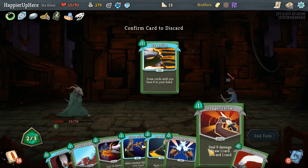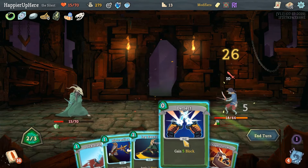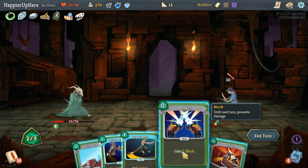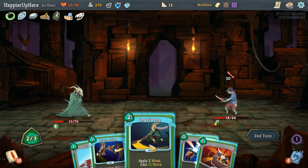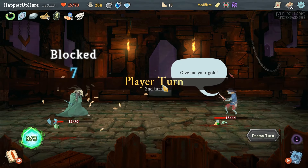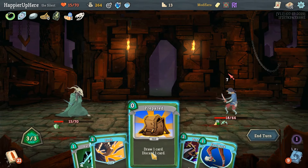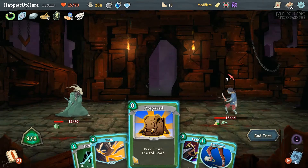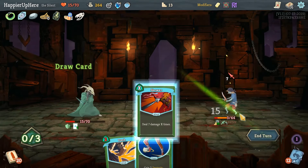Sneaky Strike for free, Backstab, Slice. I don't think I want to lose more HP so let's just do Leg Sweep. We could Deflect and hope Distraction gives us something useful, but I didn't want to risk it. Actually, we cannot kill here yet — let's do Predator and Skewer first.